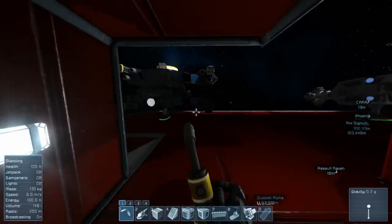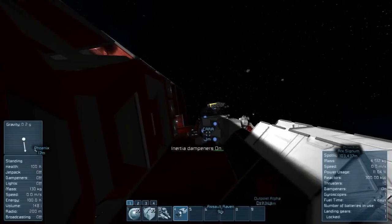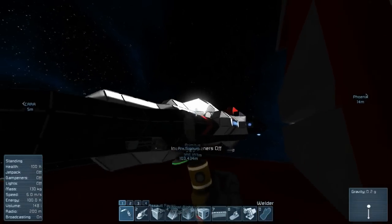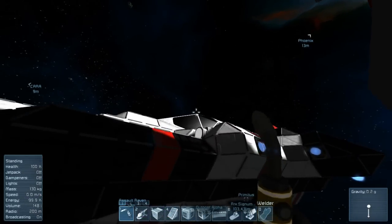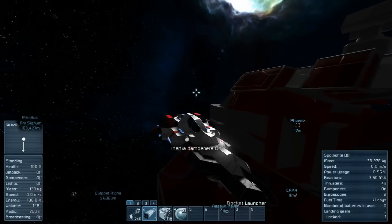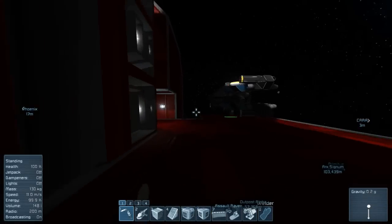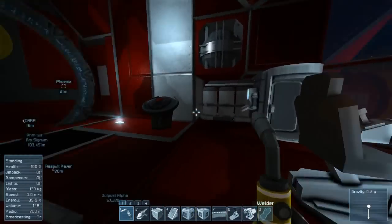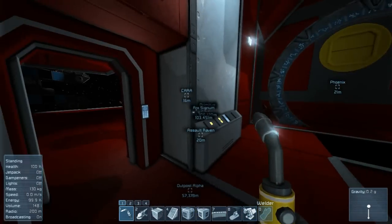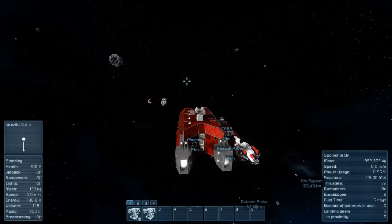Everything should be fine now. Let me just make sure Kara and the Longsword don't have their dampeners on, just for safety reasons. And hopefully this one won't kick me off the edge now when I try to get inside of it. Dampeners are off. So yeah, let's head back. Let's put a second Stargate at the outpost over there. I'll fast forward and I'll see you guys in just a moment.